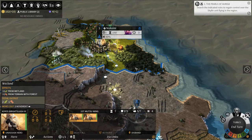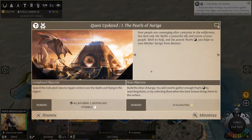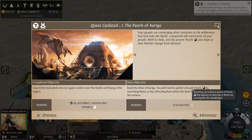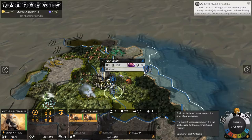Eventually you can turn these into some sort of museums or something. We got a Skyfin unit and three pearls, and now I need to build the Altar of Auriga. I will need to gather enough pearls by searching ruins or by collecting them when the dark season brings.